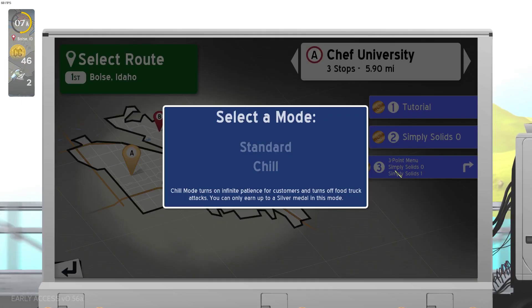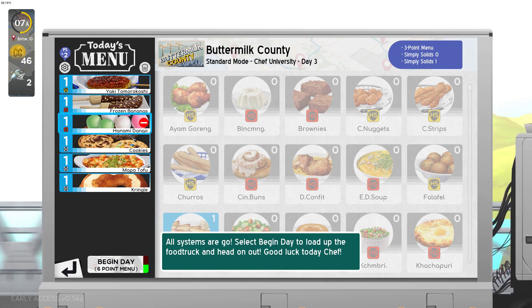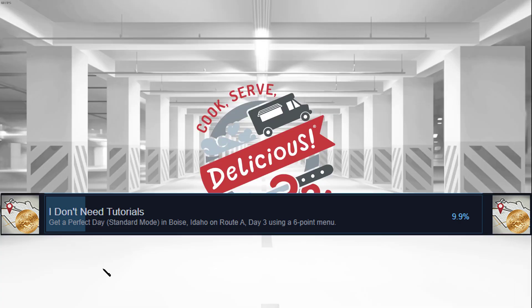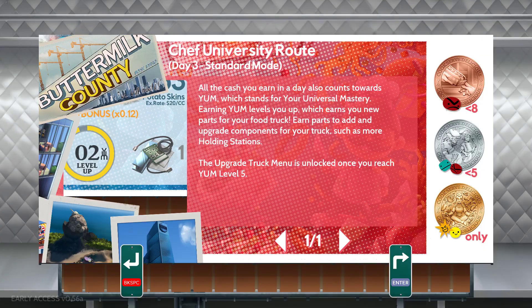What's up guys, it's Night here. I've been playing a lot of Cook Serve Delicious 3 this month and it has been a lot of fun. In this video I'll be doing the 'I Don't Need Tutorials' achievement, which involves getting a perfect day with a 6-point menu on this particular map. It's a pretty easy challenge since level 1 foods are all pretty easy to make, so enjoy the video.